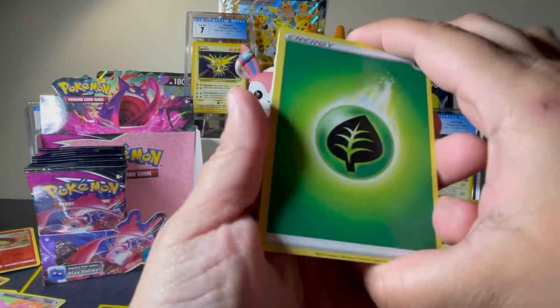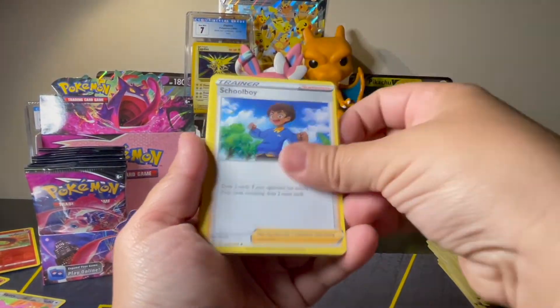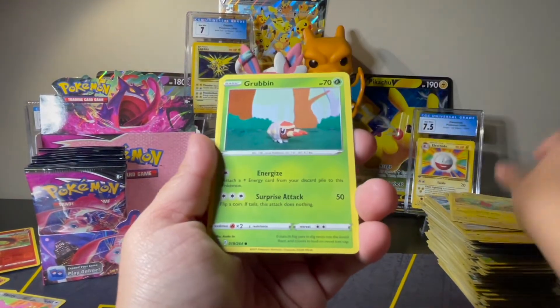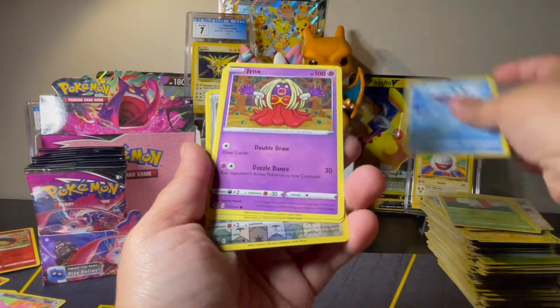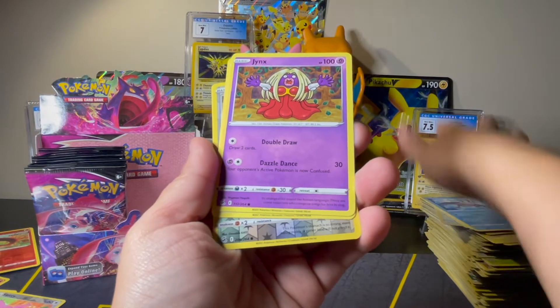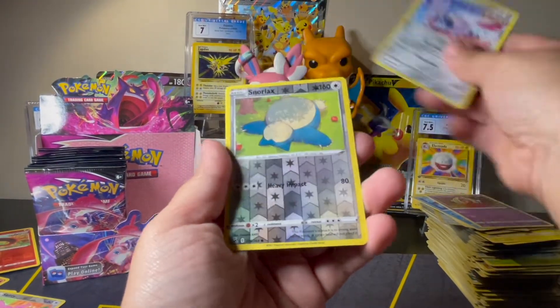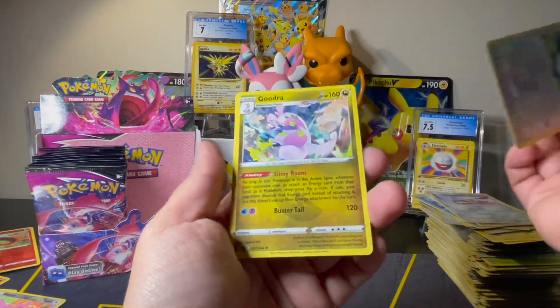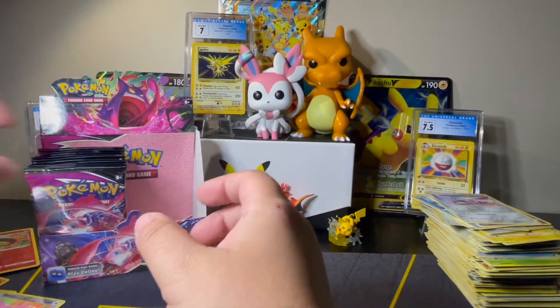We've got Leaf, Schoolboy, Lapras, Hawlucha, Rotom, Grubbin, Mantine, Jynx, Skarmory, Snorlax in Reverse, and a Giratina Non-Holo Rare.